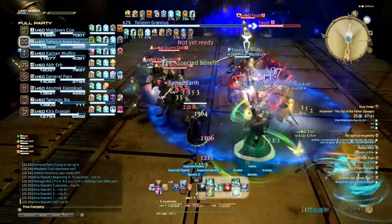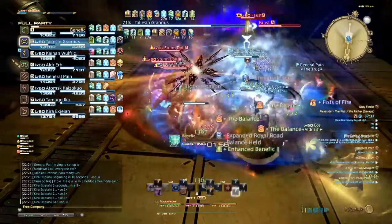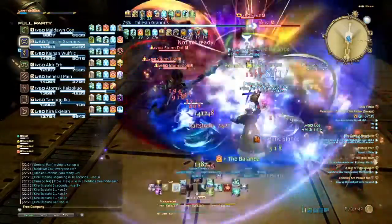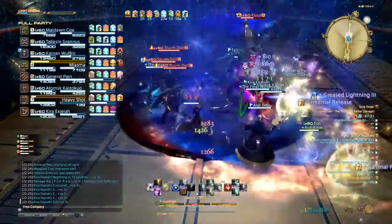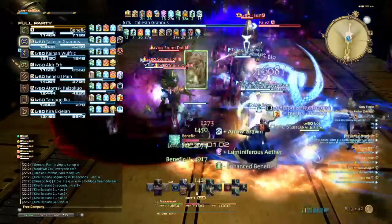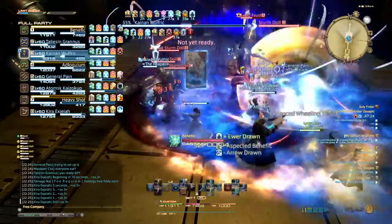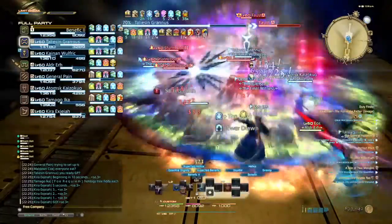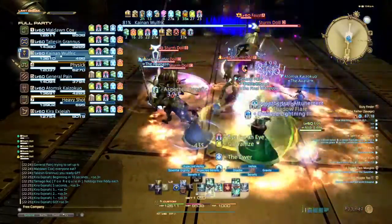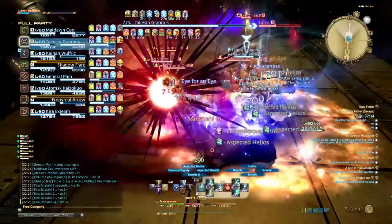In regards to the Arrow and Balance cards, using them for DPS depends on the situation. For example, Summoners rely heavily on dots — if you use a Balance card on them and they finish their dot rotation three seconds before the buff wears off, the dots placed on the enemy will still have the damage buff until they wear off. The Spear card is useful for anyone; it basically reduces the cooldown timer. Ewer or Bole cards should be played as needed. Now that the TP bar is visible, we can see who needs TP and which Bards aren't using AoE rotations.